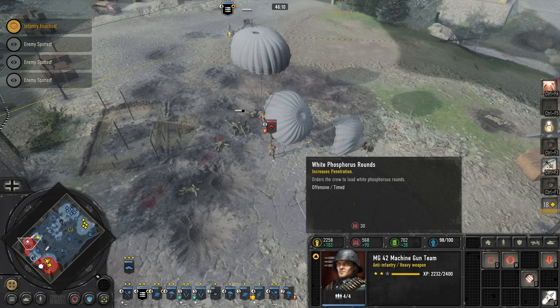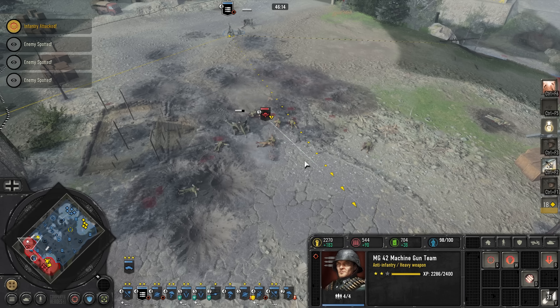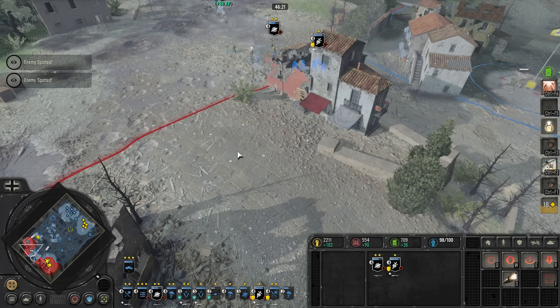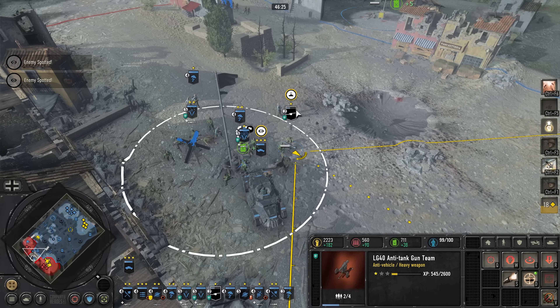Wait, I'm going to load white phosphorus. Are you ready? Here, look at this. That's the white phosphorus. Just wait for it to fire. Why does a machine gun have white phosphorus? I don't know. It just sounds like it's exploding. It sounds absolutely insane.